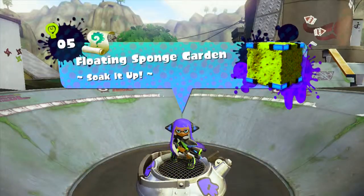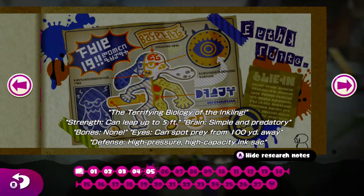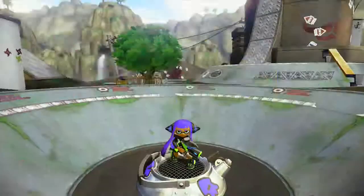We got the sunken scroll. 'The Terrifying Biology of the Inkling' — strength: can leap up to five feet; brain: simple and predatory — yeah, that kind of makes sense, that's the players of Splatoon; bones: none; eyes: can spot prey from 100 yards away; defense: high-pressure, high-compact ink sack — high capacity ink tank.